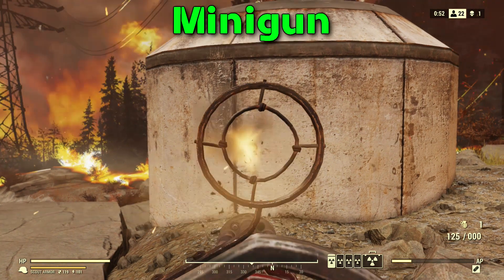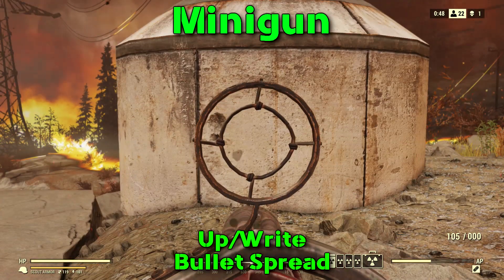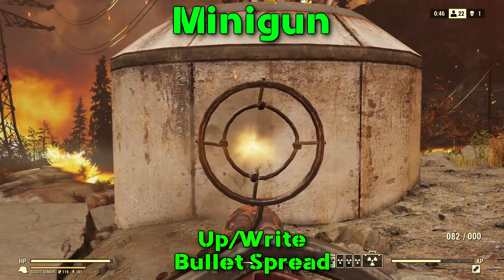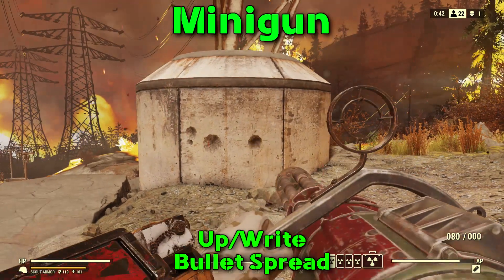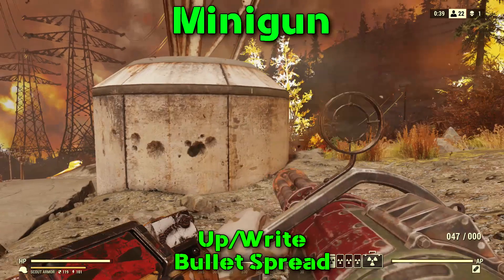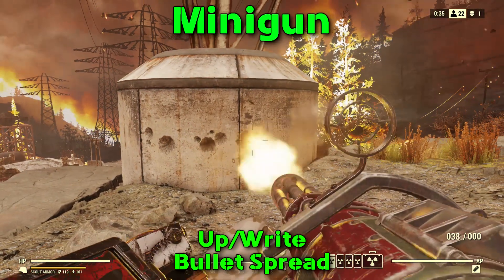Welcome back to the madhouse everybody. Today I'm bringing you a fast and dirty weapon breakdown for the minigun. Jumping right into it, looking at the bullet spread here — whether you're ADS-ing or hip firing, the shots go straight on and slightly up to the right. It's so slight that you can easily compensate for it.